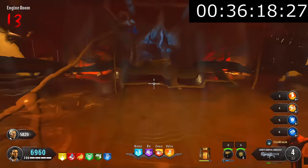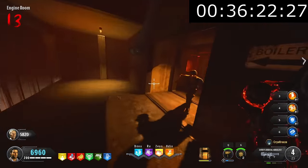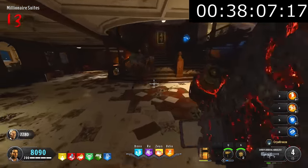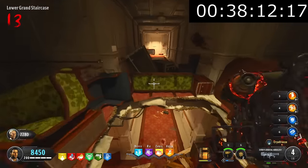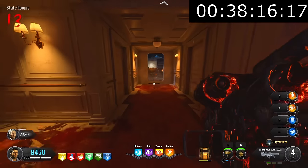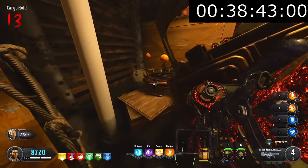Now that we had the Pack-a-Punched Sentinel Artifact, we could start collecting the planet symbols around the map. There are nine different symbols in total around the entire map. Me and Tyler had collected every single symbol by the 38-minute mark. We only had a few steps left before this easter egg was done, and honestly we were making really good time — not world record pace, but for two people who didn't know their way around the map a few days before recording, I was genuinely impressed.